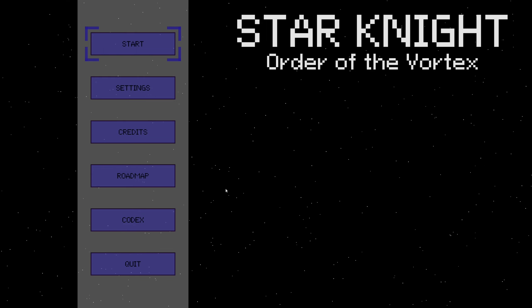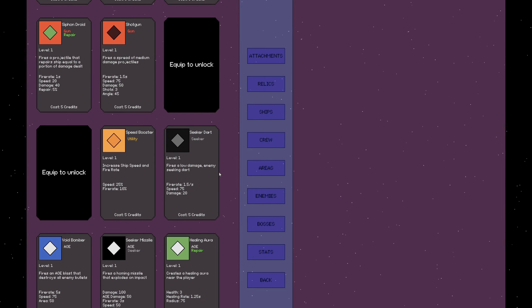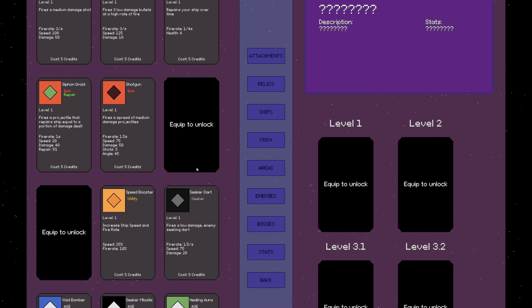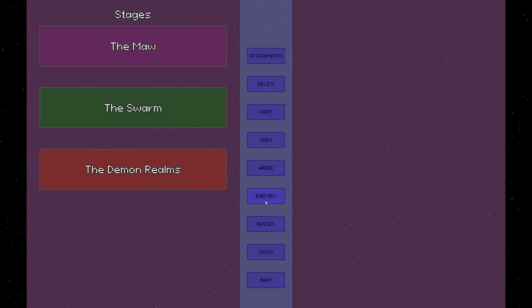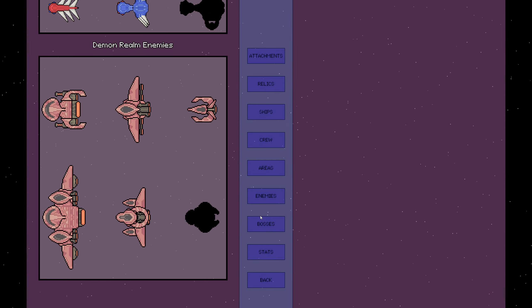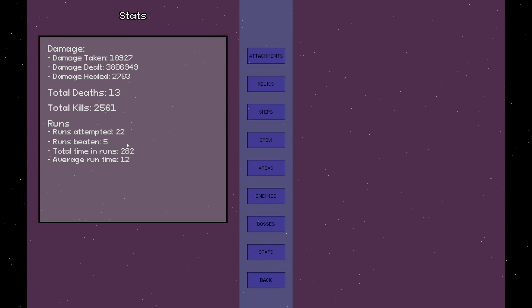So this is going to be a little bit different than normal, but they do have a bunch of things, some of which I have not equipped or unlocked yet. This is just the attachment screen. There's relics, there's all kinds of things. I got all the ships, and not quite half the crew so far. The areas are pretty nice, there's a decent amount of enemies, and there are some enemies I still have not seen. There were a number of different bosses. My total deaths are 13, and 22 runs.